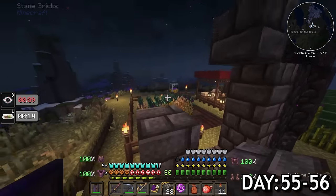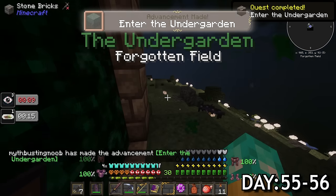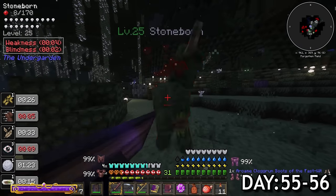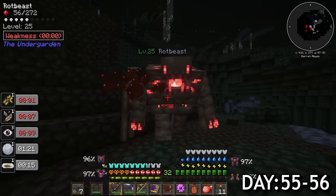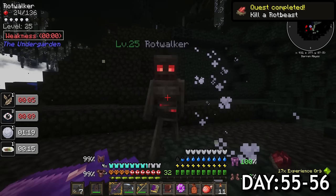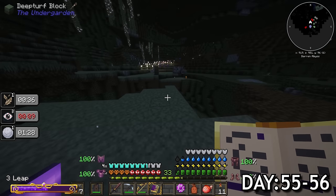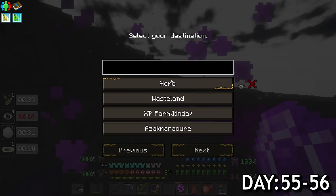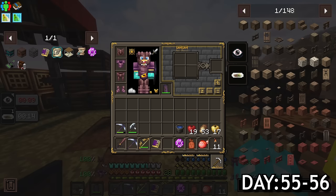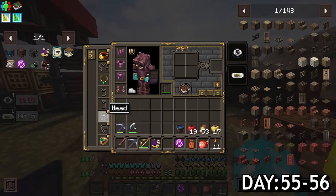Looking at my quests, I decided to take on the undergarden really quickly. I built the portal and used a catalyst to activate it. From there, I was able to take out the stormborn immediately which was the first quest and then the rot beast which was right underneath the previous mob and that was the second quest. The next boss actually spawns in a structure called the catacombs so I did one quick sweep of the area before moving on from this dimension. When I came back home, I learned that with this survive mod, you could basically sleep through the entire day so I wasted all of day 56.